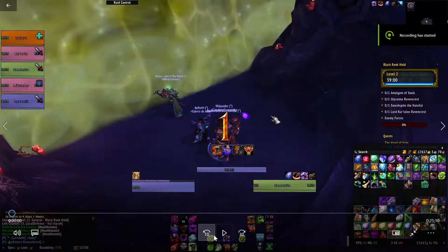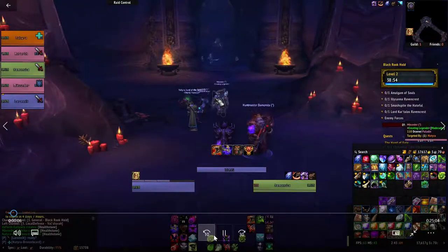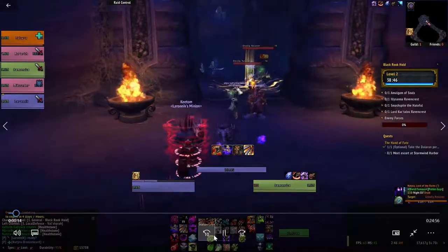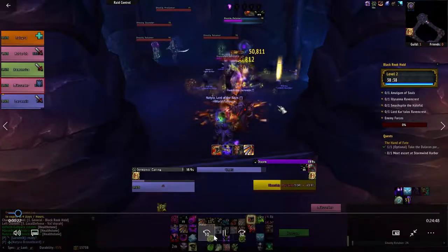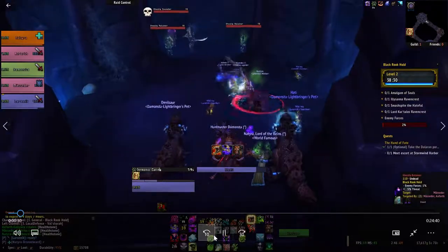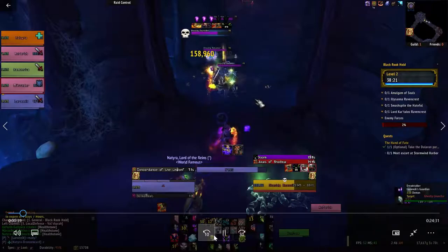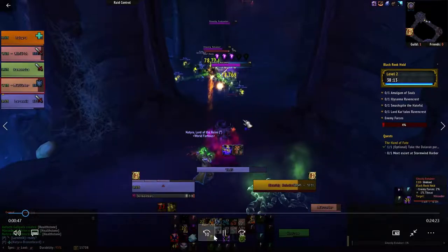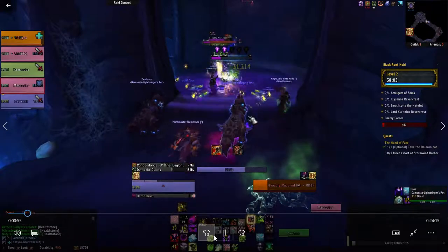Alright, here we go. We start the dungeon and I forget to close my bags, forget to summon my minion, and I just start focusing on one of the adds. I put Doom on a target at low health — that was a mistake right there. I then focus on a skull target because this guy heals other mobs. That Paladin cooldown was pretty nice, a little late though. Really helps because we have two paladins in this group.